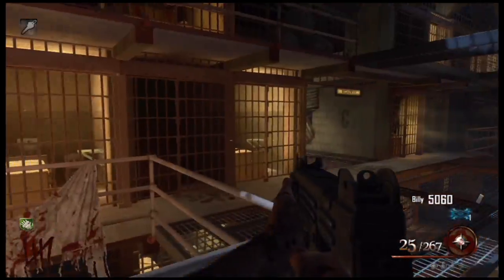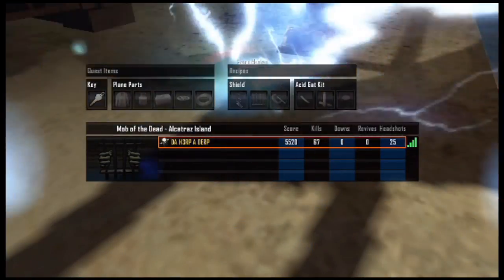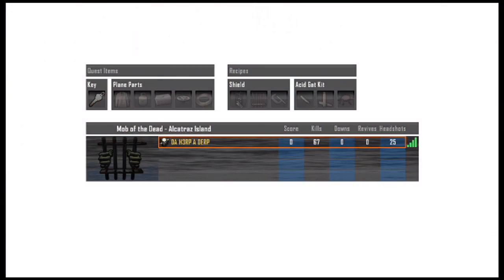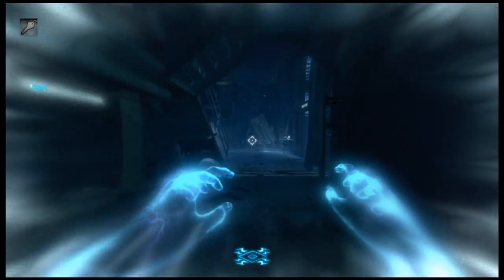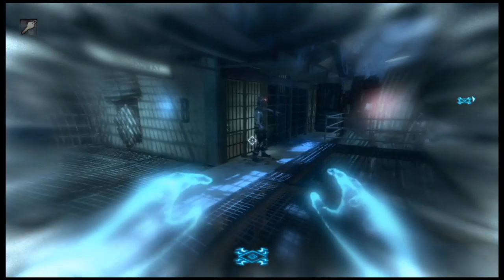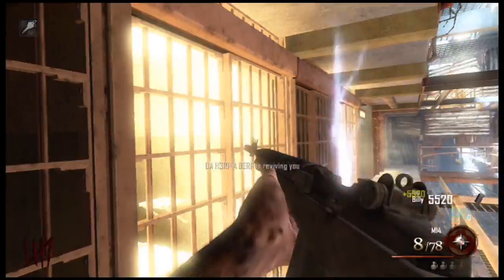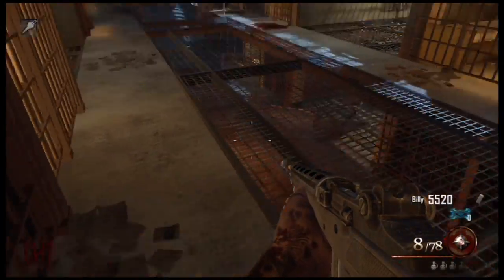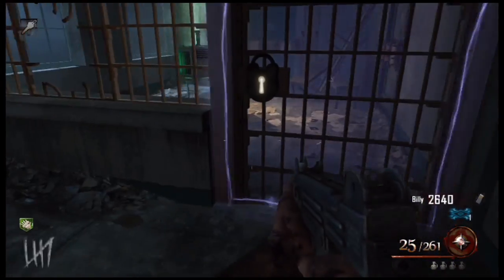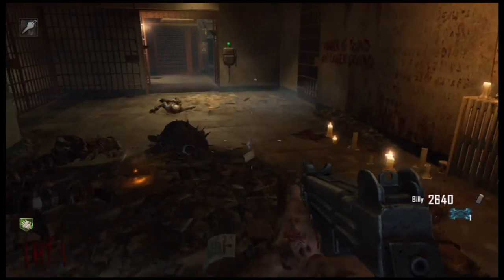You can go into the Afterlife by holding X on one of those boxes, but if you are forced into the Afterlife by getting downed, you will lose all your perks — though you'll still be able to revive yourself. Whatever you do, don't go down — just like regular zombies rules. If a zombie downs you, you lose everything. Also note: the door in the Warden's Office is protected by an electric gate connected to three wires, so keep that in mind for later.